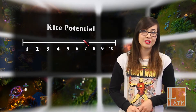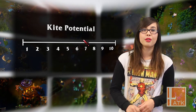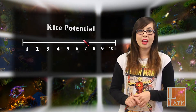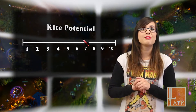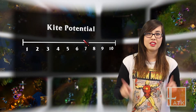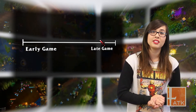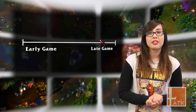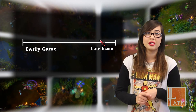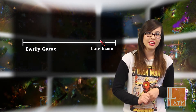For kite potential, they receive a 7. Although Kog'Maw may have no escapes, Lulu makes up for it with her amazing peel abilities coming from almost all of her spells. Keeping that slippery ooze monster alive is a key factor that will make or break a game. Finally, this comp receives a huge power spike at level 16, where Kog'Maw reaches his max ability damage potential. Around this time, we can expect a Blade of the Ruined King and Last Whisper on Kog'Maw, which will allow him to shred through even the tankiest enemies.